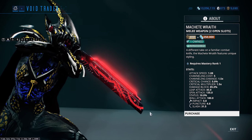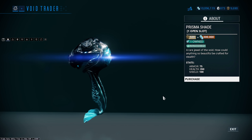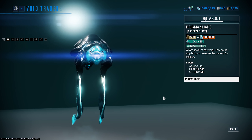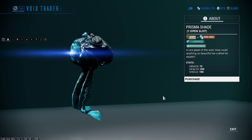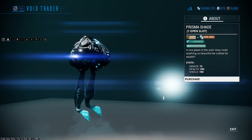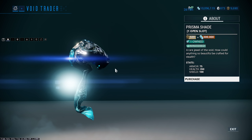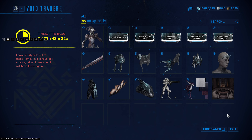Same thing with Prisma Shade. I'm not a huge fan of Shade, I don't use him very often, but I know some people do. It's just an upgraded version of Shade — more health, more armor, more shield. Definitely worth picking up if you like your Shade — 500 ducats and 300,000 credits. Even if you don't like Shade in general, it's still mastery — 6,000 mastery on its own because it's a companion. Worth maxing out and grabbing those mastery points.